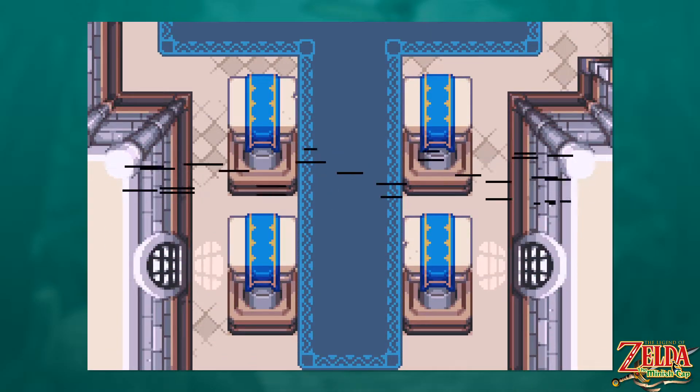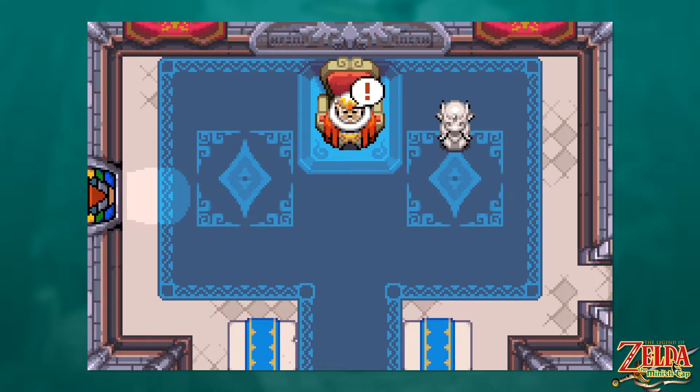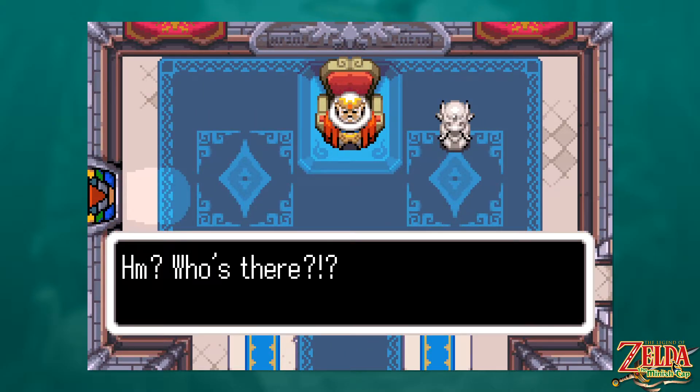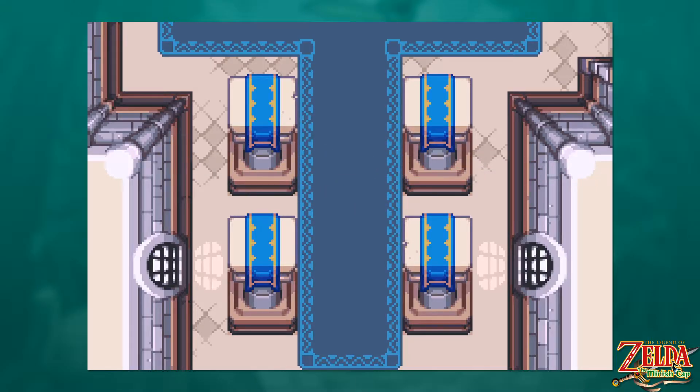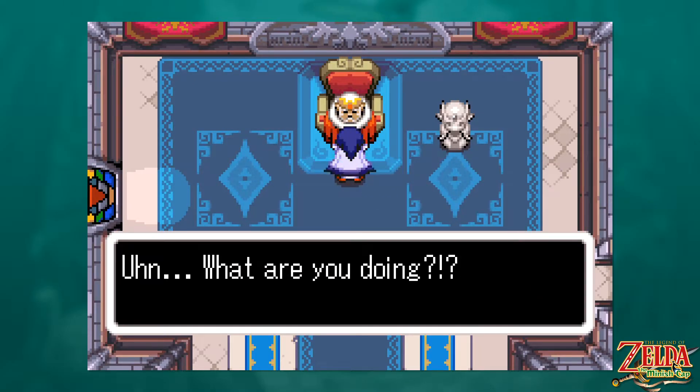I thought this area would lead us to the Castor Wilds. I was like, oh, it's in the bottom right — bottom left, not right. I know my directions because you can make a Luigi with your left hand, and you make one with your wrong hand — that's how you remember it. Because we don't like that one. Oh man, I'm going to have to remember to censor that name. I hate that guy — the stupid Mario.